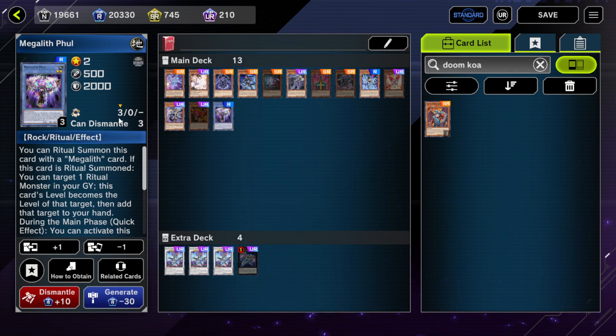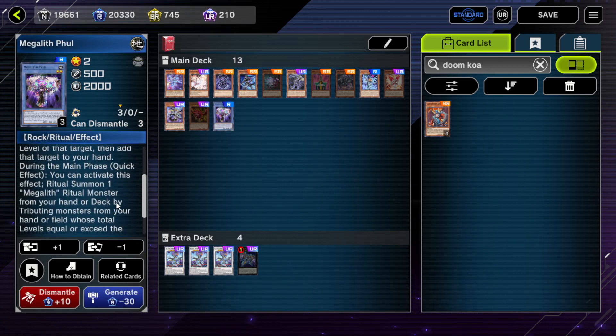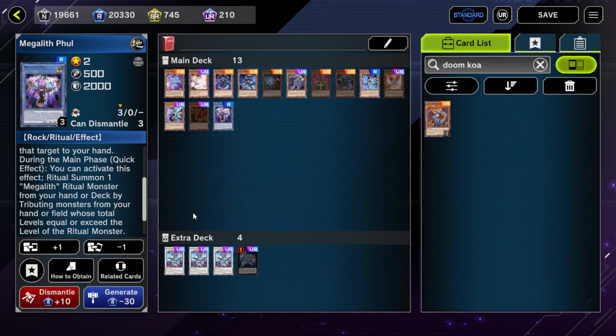We have Megalith Full here. This is still a pretty valid line if you can set it up. Ritual summoned monsters, if properly ritual summoned, you can special summon them from the graveyard. In that sense, you can actually summon Full back — let's say you use Full to make Red-Eyes Zombie Dragonlord, then you can properly summon Full back from the graveyard with Red-Eyes Zombie Dragonlord.